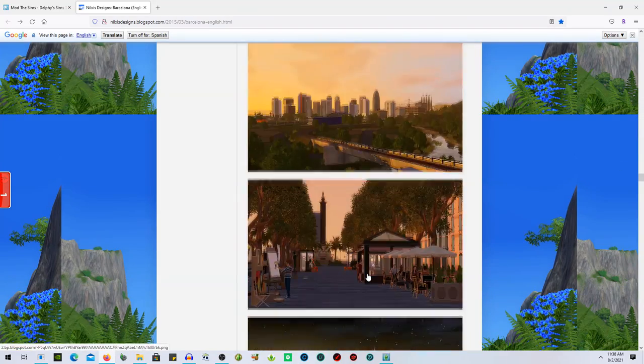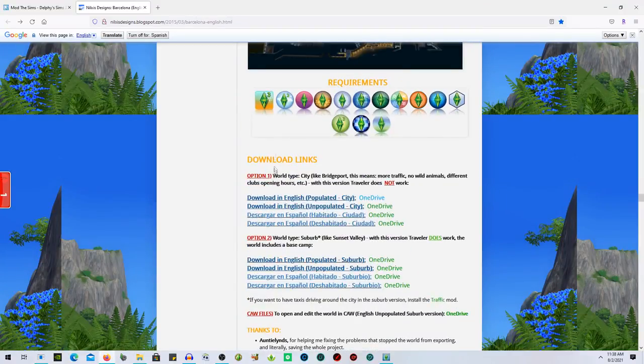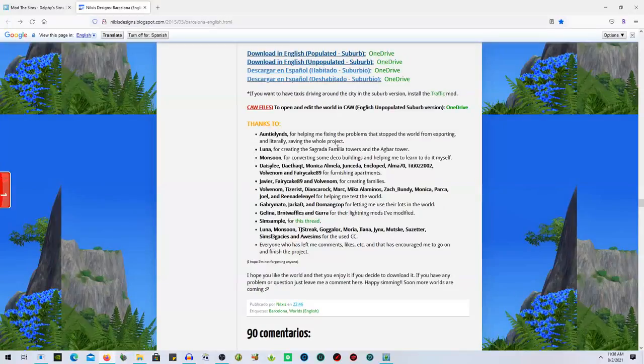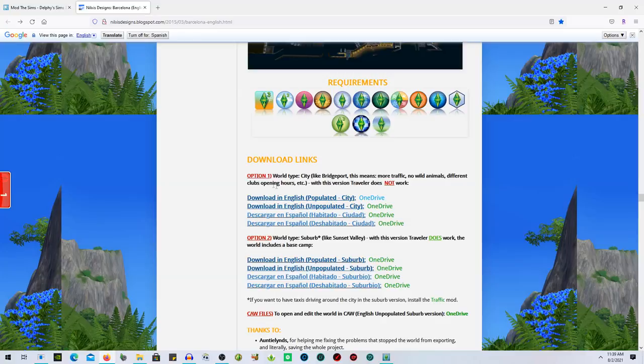Scrolling down to the download links, it shows the requirements — everything you need. There are two options. Option one is world type city, like Bridgeport — more traffic, no wild animals, different club/opening hours. The Traveler mod does not work with this version. I downloaded the populated city because I like city life in The Sims. Option two is world type suburb, like Sunset Valley, which does work with Traveler.